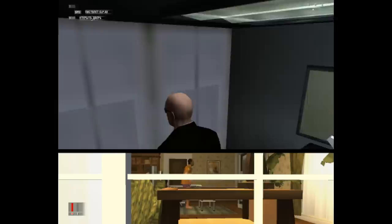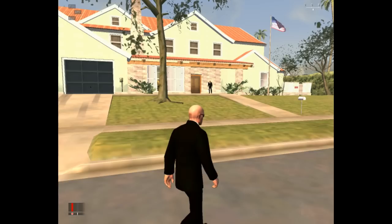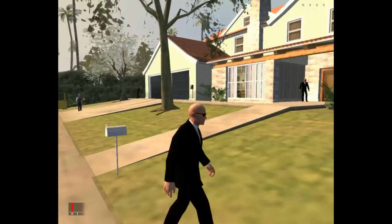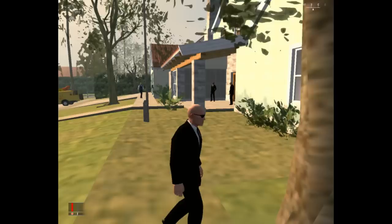Проверим номер на всякий случай. Вот она наша цель. Он расположен вот в том окне. Вы его уже немного видите. Сейчас мы направляемся на задний двор. Для начала мы, пожалуй, заберем микропленку, а позже убьем саму цель.